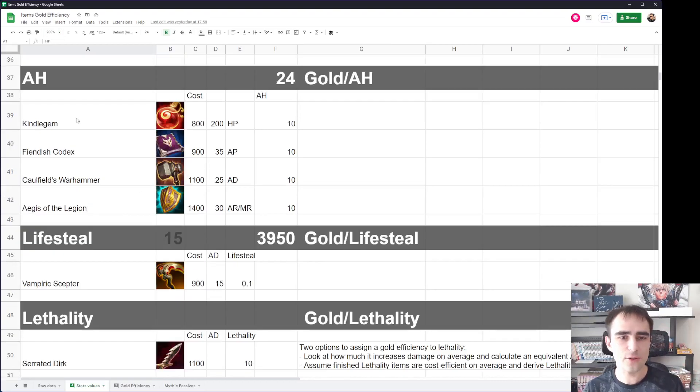I went into it assuming those four items were gold efficient, because they give you pretty basic stats and are roughly in the same price range. As components for legendary items — which are from 800 to 1,000 gold — I assume they are all gold efficient. And on average, ability haste costs about 24 gold per point.